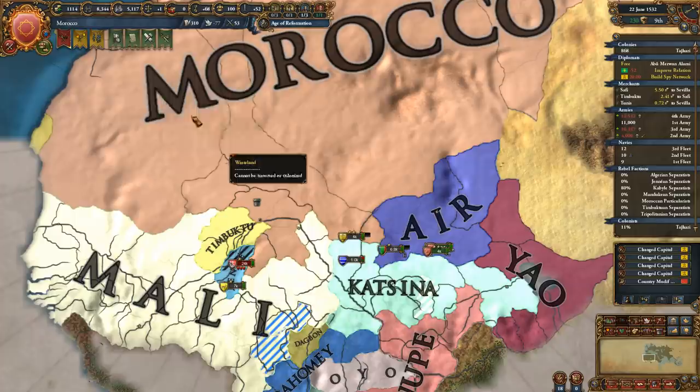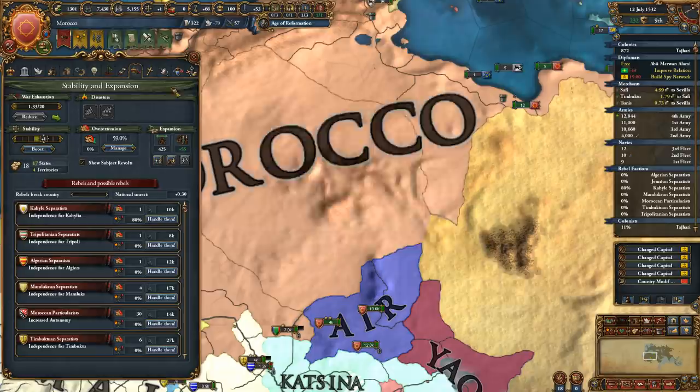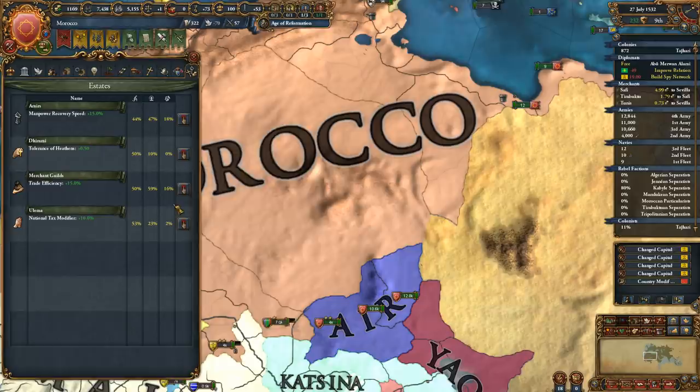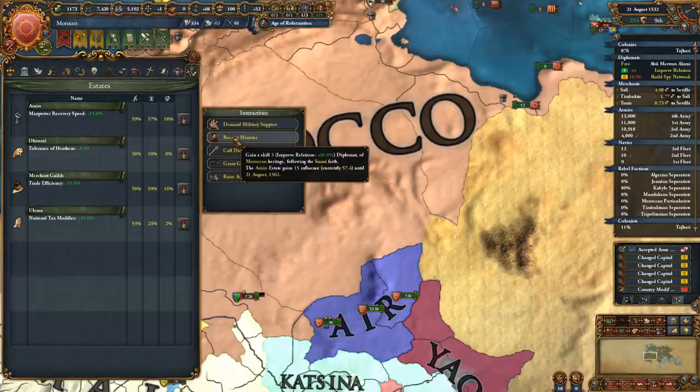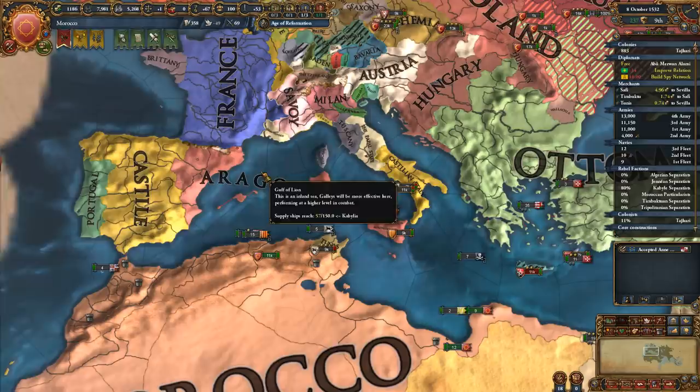One main army down here. We have some unrest but we should be able to take care of it, I'm not that concerned. I'll make a generous donation to the Ulema to make them feel happy. Actually, we didn't lose that much manpower in that war. Looks like Castile annexed Naples - big surprise there.